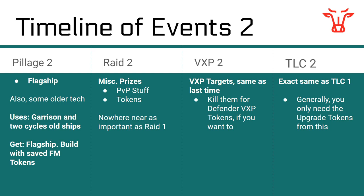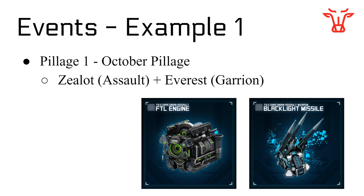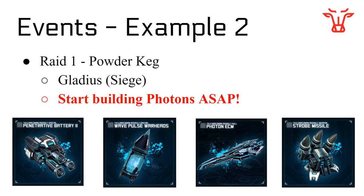Let's move on to some examples using October/November 2020. Starting with Pillage number one, we used the Zealots — an old Assault class ship — as well as the Everest, the current top-tier garrison fleet in the Forsaken Mission, to get two important things: a limited special in the FTL engine, and 10 Blacklight missiles. There were a few other things like some older tech and upgrade kits, but those were the important PVE raid fleet items. If you miss Pillage number one and don't get these, your fleet will just be 10–20% weaker, which is not a huge deal, although everything matters.